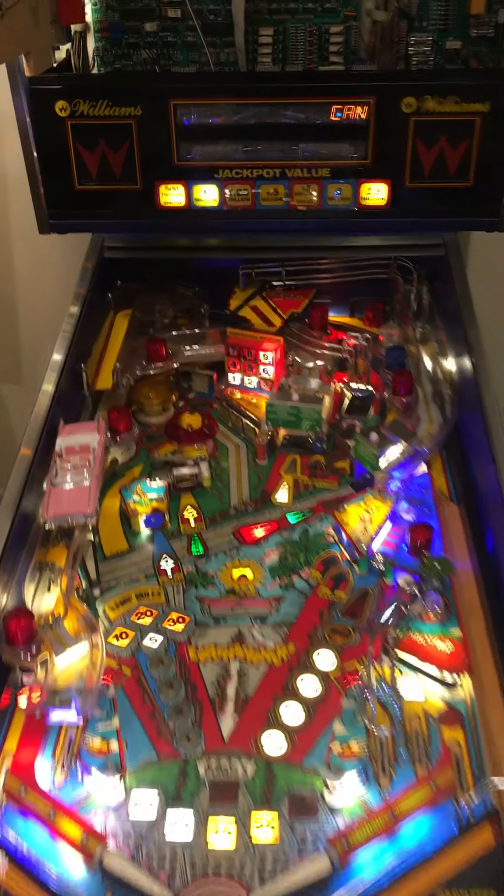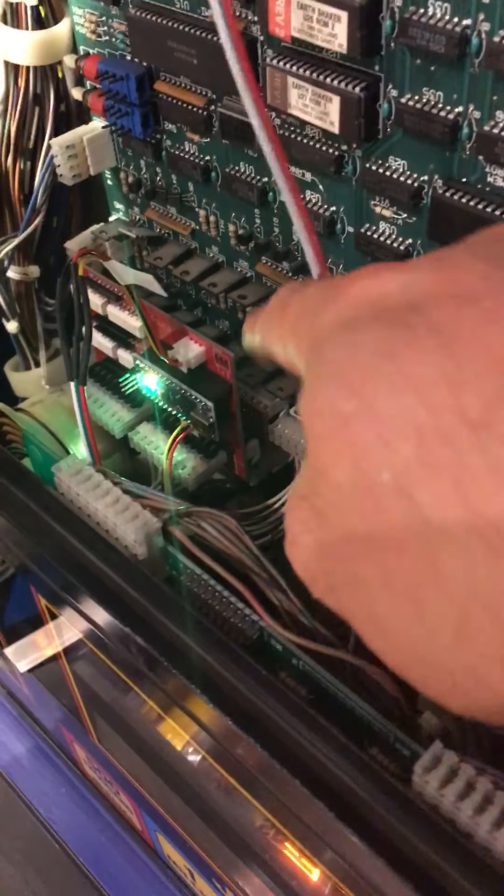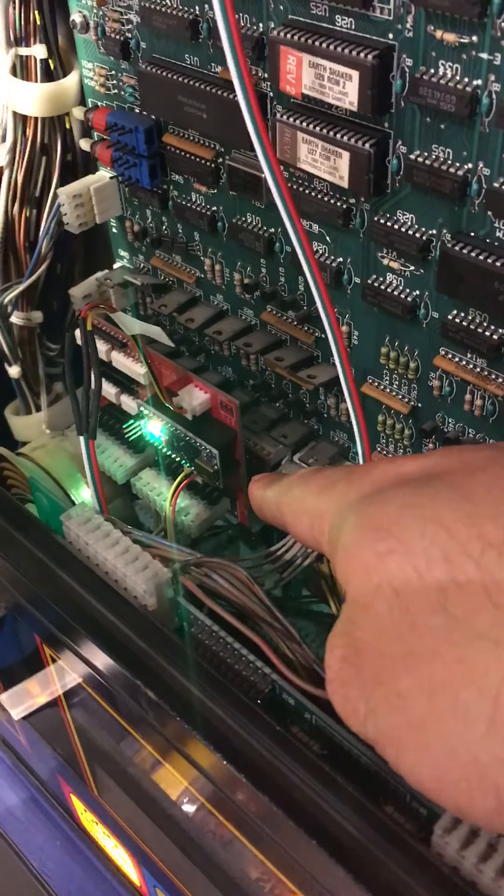For Earthshaker, I ended up having to make a new Pinduino board specifically for System 11B and 11C games. You can see it right here — this red board is plugged into J11 and J12 on the PowerDriver board.